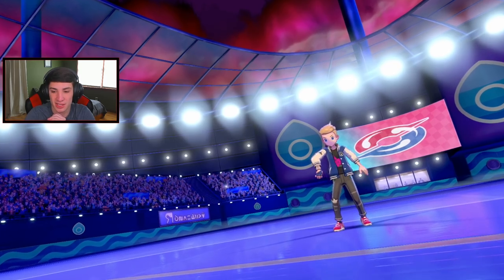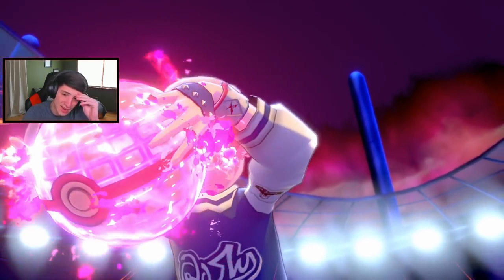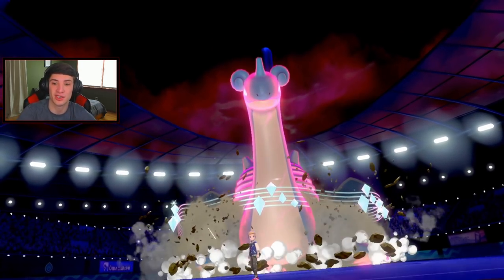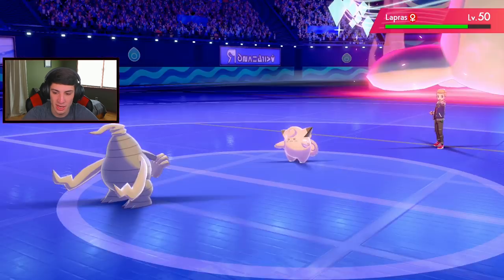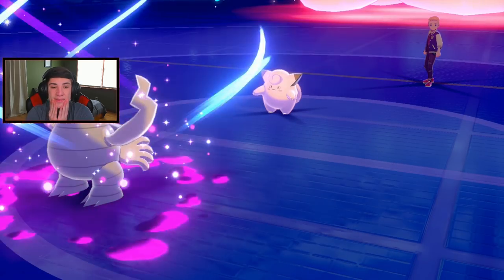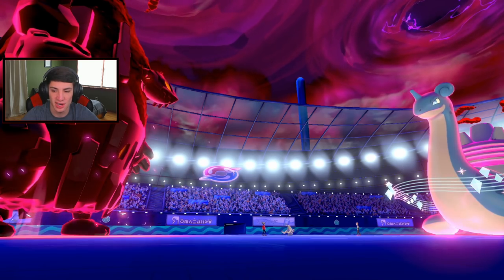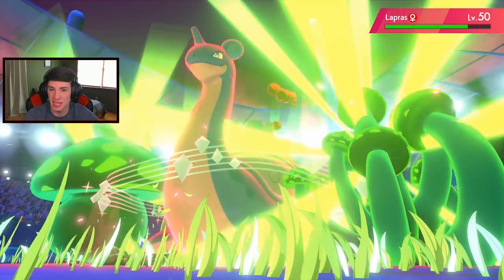I should have swapped in my Storm Drain Gastrodon - I'll do it next turn. The Nightshade pops out and takes that out, then Overgrowth slides over. Volcalith is doing mean damage - this thing is so bulky! If he goes for Max Geyser we're done for. No Max Geyser - but he got Weakness Policy and we might be done for either way. The Geyser does come out - if we had swapped Storm Drain that could have been huge. Bye-bye Coalossal.